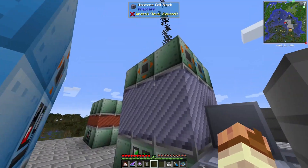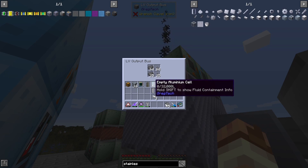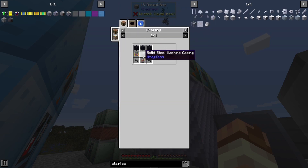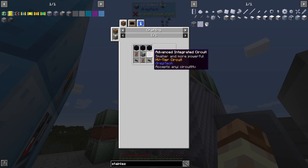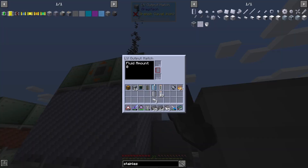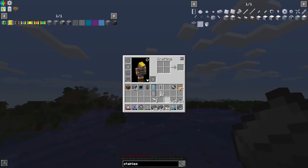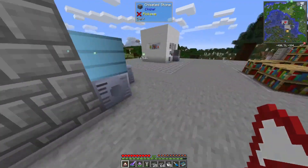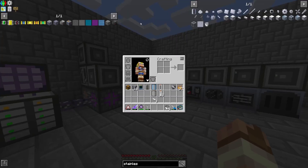We did get our Nichrome blocks up and running. I am currently making some more steel, because I need that to make the implosion chamber. We need quite a bit of steel to get our implosion chamber set up. We also need obsidian - I believe I already have the three obsidian I need. I'll let that continue processing and grab out all of the ashes here, just toss them over the edge.